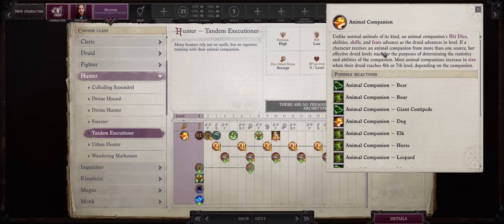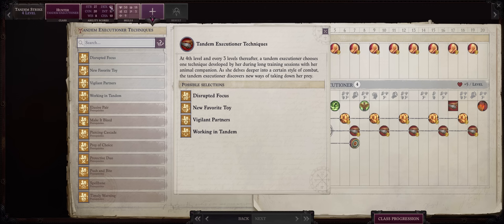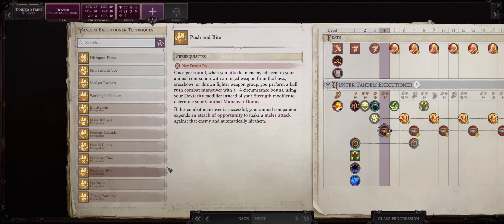Fighters sadly don't get anything new, but Hunters do: Tandem Executioner. Hunters are of course another pet class — always nice. You get a lot of unique abilities starting at level 4 that enhance both the character and their pet. You'll first get to select one out of four abilities, and later you can upgrade it into two new abilities, though the second and third choices are reliant on the one you pick first.